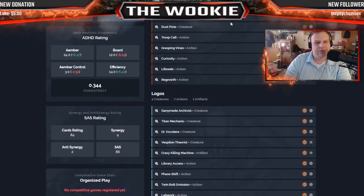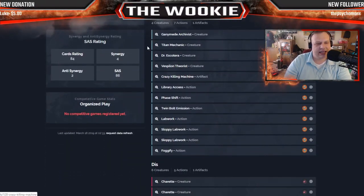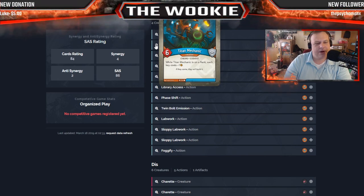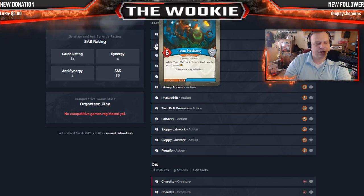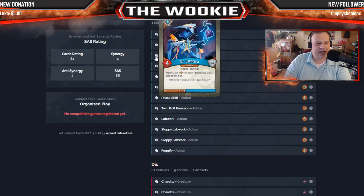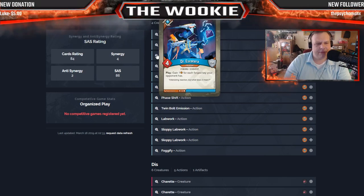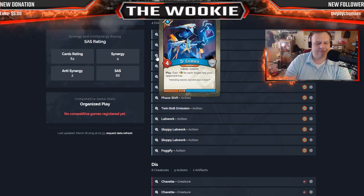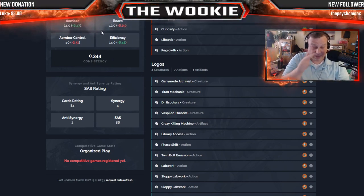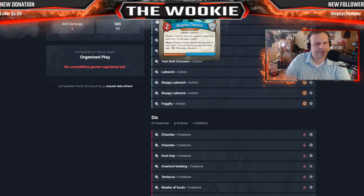Titan Mechanic would have been even nicer with a Chota on the Untamed side, but that's not the case. You try to play him when your opponent doesn't have the ability or has four Amber and you have six — you're going to forge on your next turn. It puts pressure on them to deal with Titan Mechanic, and he's tough at six power. Dr. Escotero: when you play him, gain one for each forged key your opponent has — great in the late game, not so good early, but he's a four power creature you can reap with.